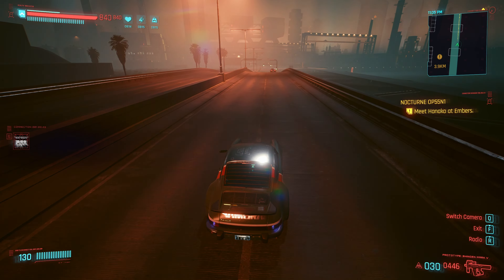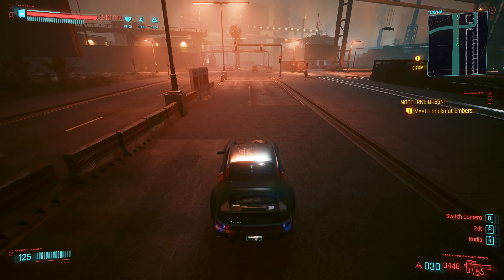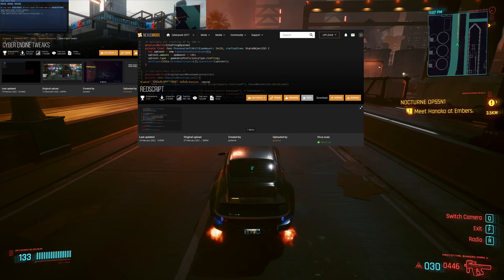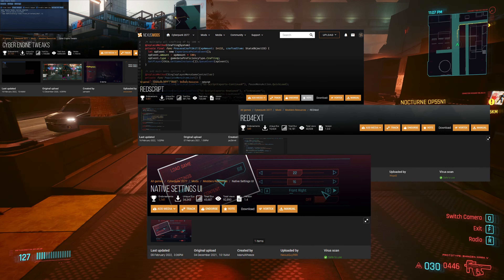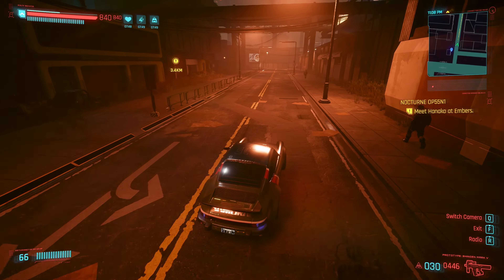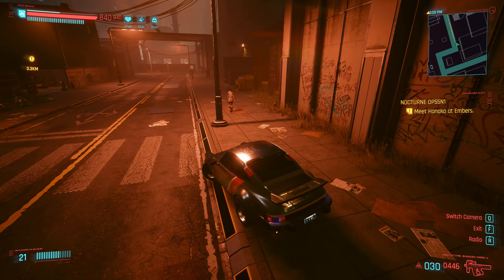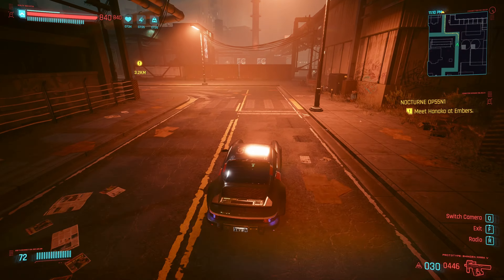All the links to everything will be in the description down below. So let's start with the prerequisites. First up you got Cyber Engine Tweaks. Then we got RedScript. Then RED4ext, and then number four, Native Settings UI. The majority of the mods in my loadout have one or more dependencies on these mods. New to the list is Native Settings UI - this mod acts exactly like the MCM menu in Skyrim, allowing you to tweak settings through an in-game menu rather than messing with INI files.